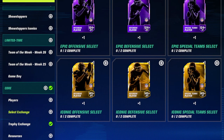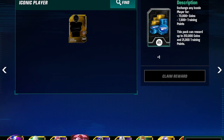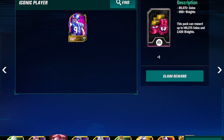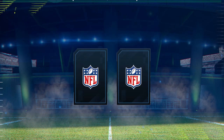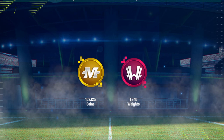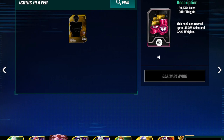You can also go to Resources, and with iconics you can get coins from this pack here, or weight room weights from this pack here. I'm actually going to do that — I'm just throwing in this Graham Gano kicker and grabbing some weights. So this is an example of what one of these packs can get you: 1,300 weights and 100,000 coins. Pretty cool.